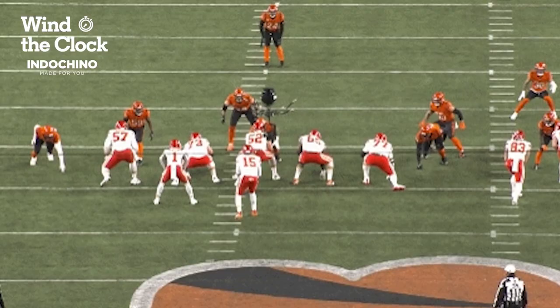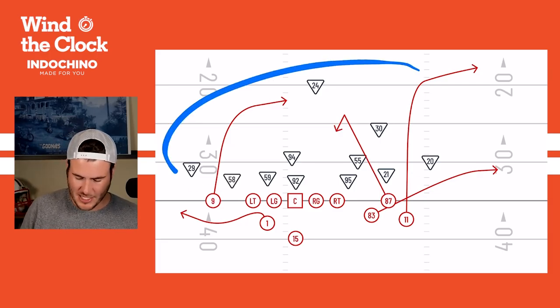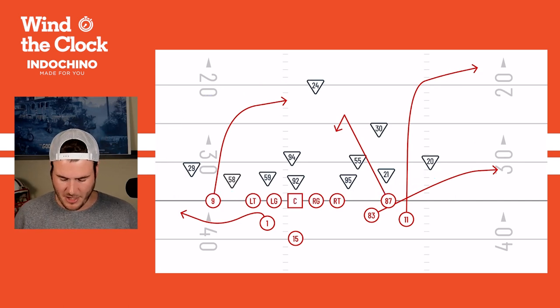That leads us to the last third down in the fourth quarter. The Chiefs are driving to tie the game or take the lead. On this last third down, the Bengals show a pressure look — and this is what they've been doing all third down — but remember the drop eight stuff. So right here, there's the Bengals showing a man pressure look, something they've shown in this game.